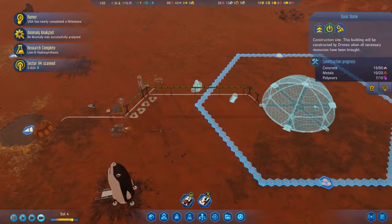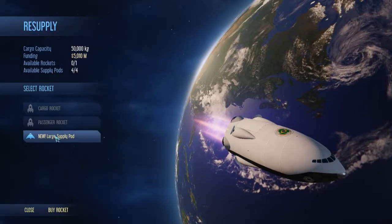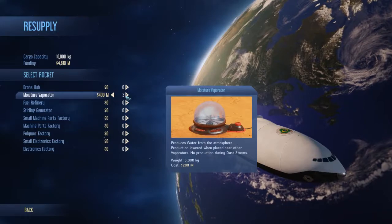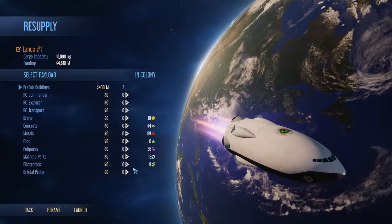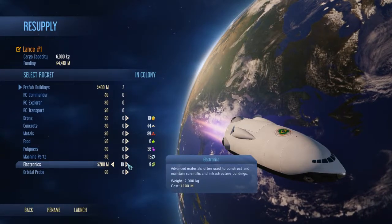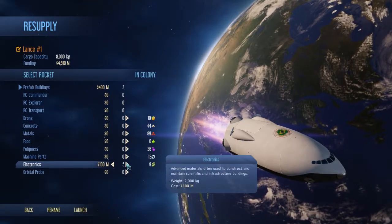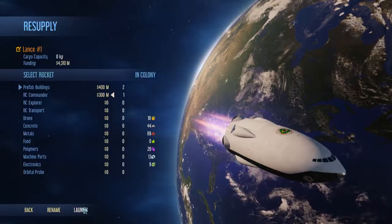I have one prefab fuel refinery right now. I'm going to need to launch another supply pod — I'm going to need some more moisture evaporators. I could load up a lot more, but I think I want to take some more electronics. I don't need them yet; I'm going to launch a commander as well.